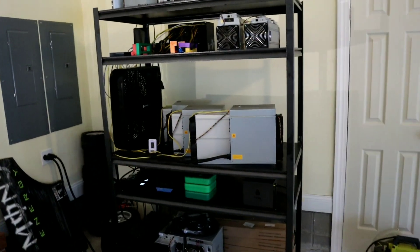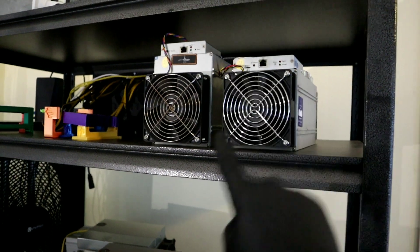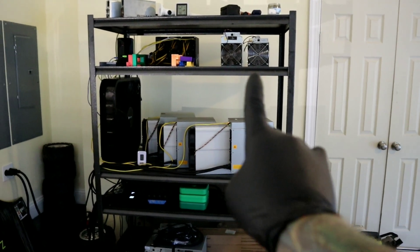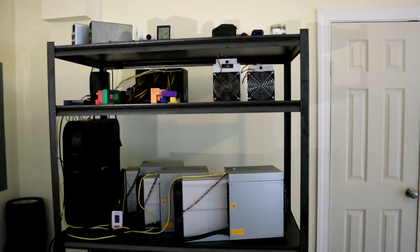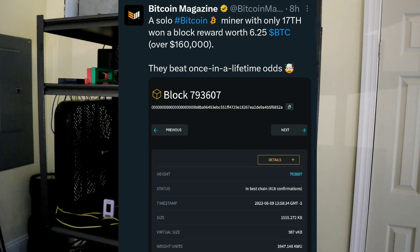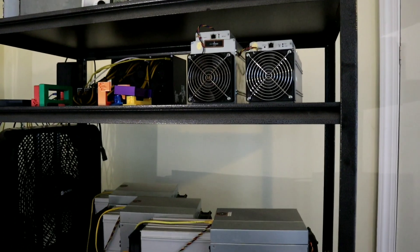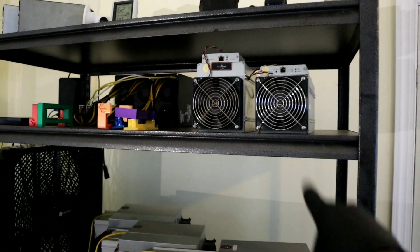In today's video, we're going to be talking about the Antminer S9. More specifically, we're going to talk about solo mining Bitcoin with the Antminer S9. Just a few days ago on ckpool.org, somebody solo mined a Bitcoin block worth 6.25 Bitcoin, or around $160,000, with an Antminer S9.